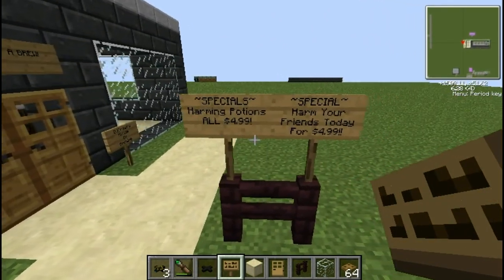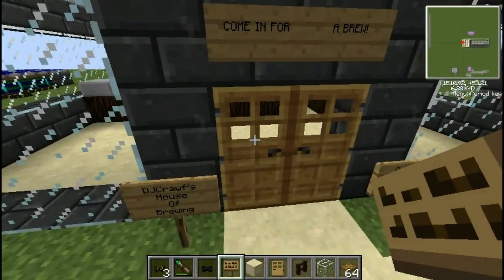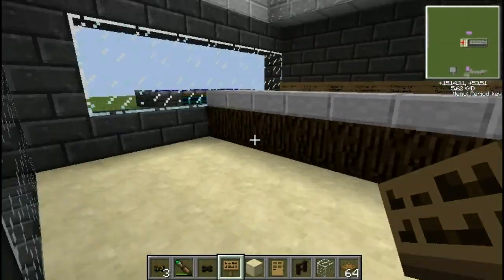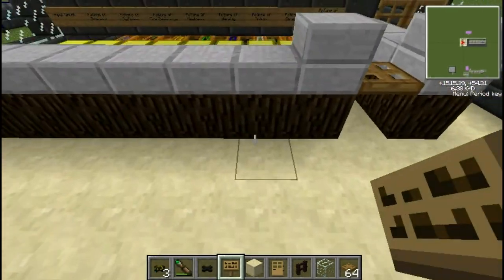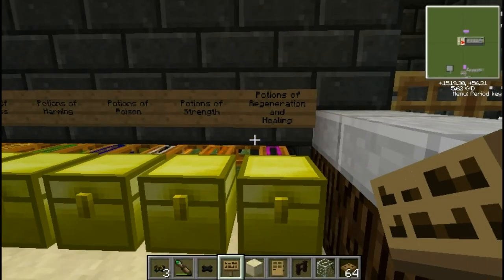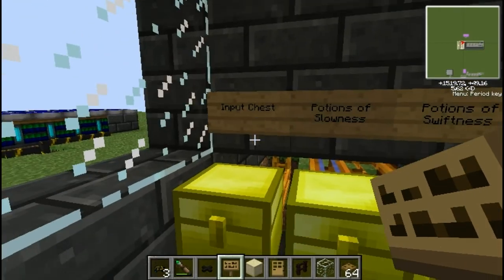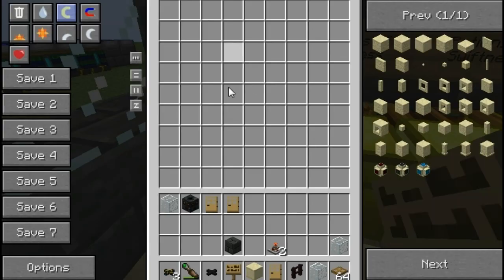Oh look, specials — harming potions. $4.99. Harm your friends today for only $4.99! I named this one DJ's House of Brewing and I made a little bit of an entrance area. Cover it all up, put signs in front of all the chests where there should be potions in, which there obviously aren't because I've never got round to it. There's the input chest in the corner.